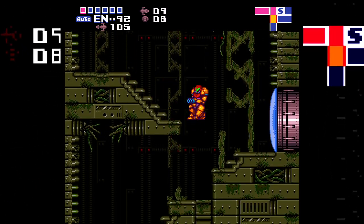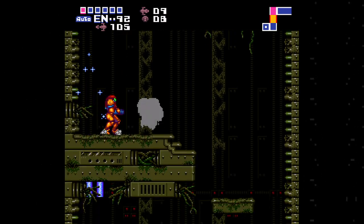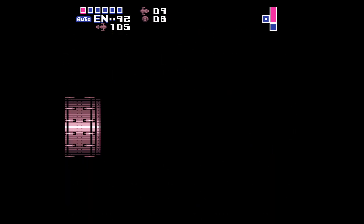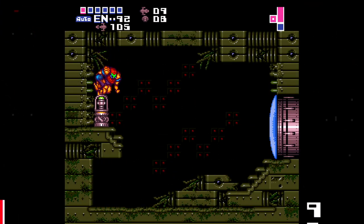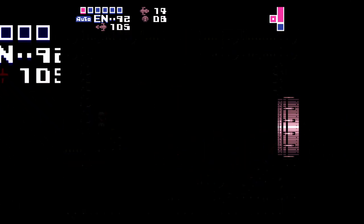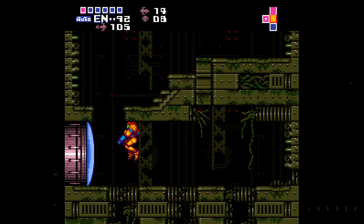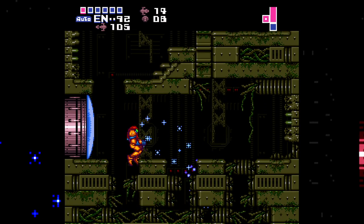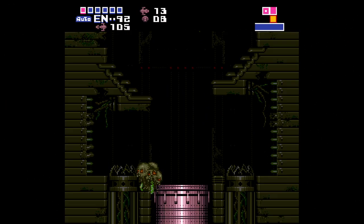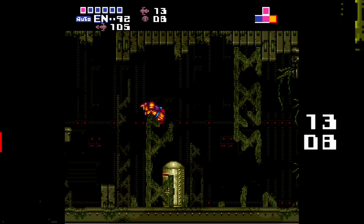This is so cool man. Now we're grabbing this super missile here, and then we shine spark up because there is - same as in Red Tower - there is a spot here that allows you to do that. Oh also nice knockback recoil, whatever.